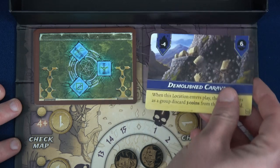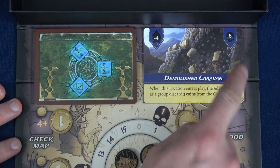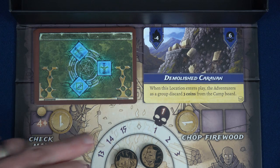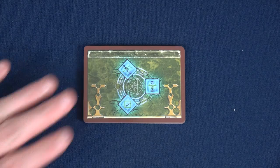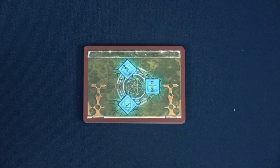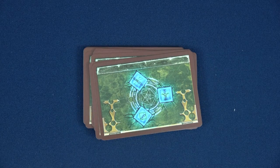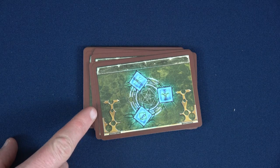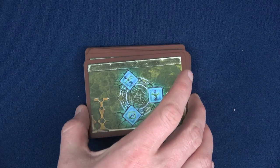We can ignore the wood loss — which was minus 4 here — and this location tells us 6 creatures come out this round. It also says when this location enters play, the adventurers discard 3 coins from the camp board. That's actually a nice start since we have no money. The unused regular map cards and the nicer respite cards get shuffled together and placed in the box, ready to be found via a Check Map action.